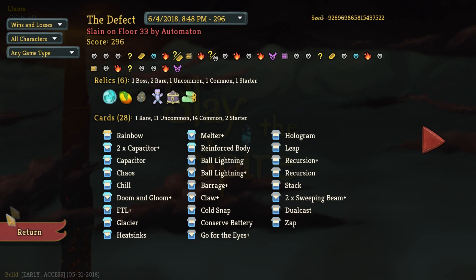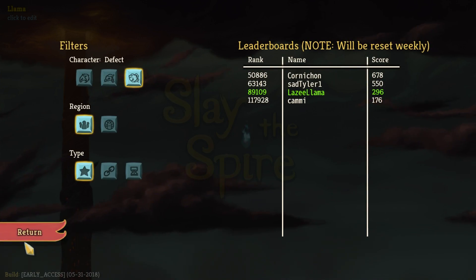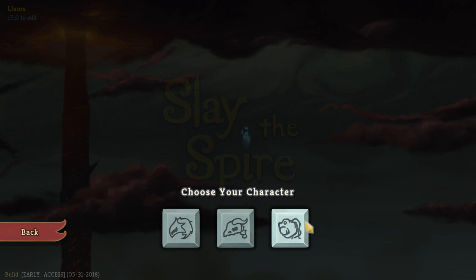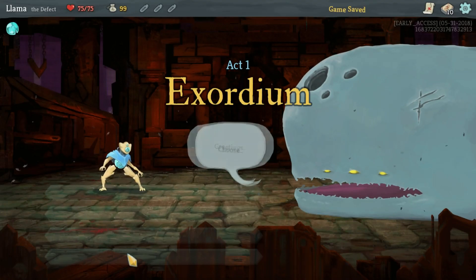We got to floor 33, which isn't too bad, just under 300 points, which I'd say was pretty decent. We do have some scores to try to beat. That was my first game with the Defect - I don't have all the cards unlocked. It's cool because we do have Ascension Mode already unlocked, but I want to beat it a couple times without Ascension Mode and unlock all my cards before attempting that.